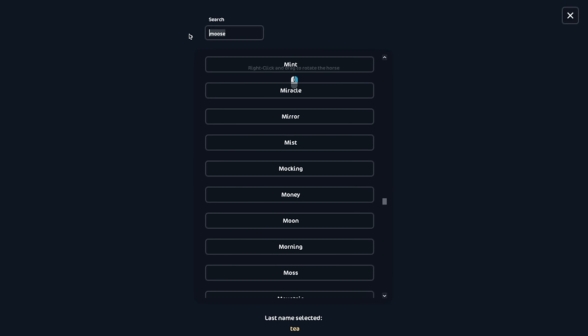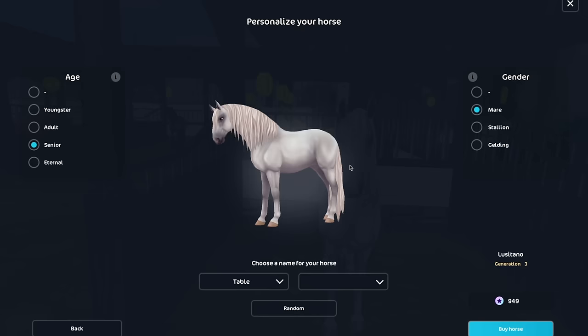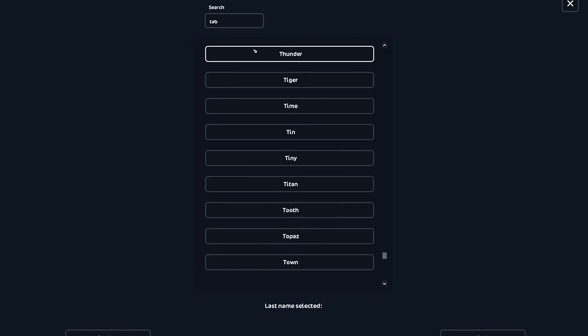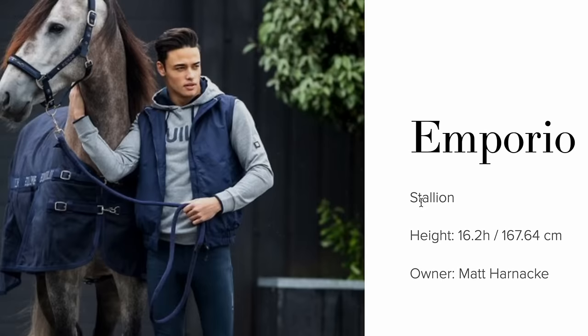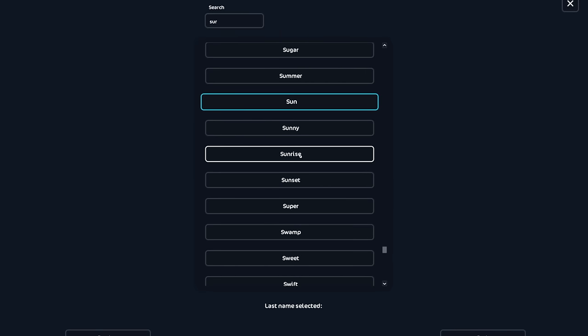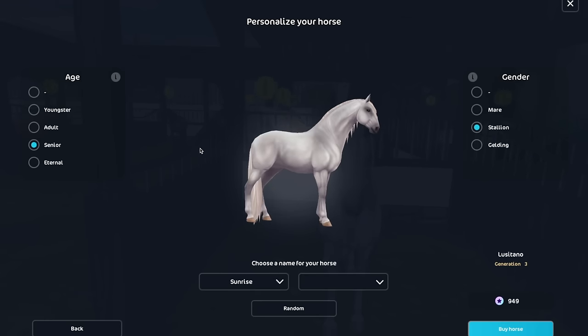Should I name this horse Tabitha? I bought Lusitanos before but none of them have a theme. Should I do a name from one of his real horses? He has a gray horse called Sereno — should I just name it that? That's kind of cool. Wait, I want to buy the Dutch Warmblood and name it after Emporio. How do you name it that? I'll just do Sereno. All his horses are stallions, so I'll name this one Sereno and the other one's gonna be Emporio.